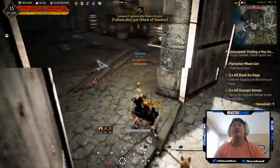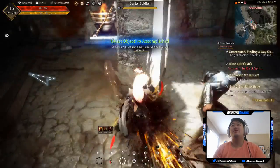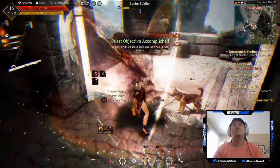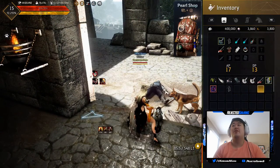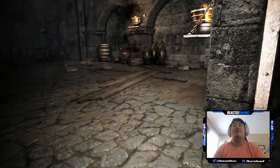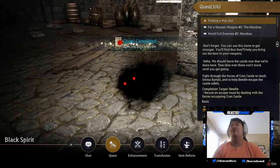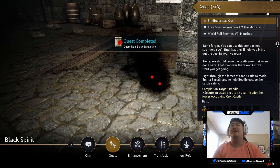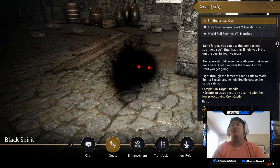Oh yeah, this is the weird spot where there's a quest here. There we go — 'Finding a Way Out.' All right, so we got a better helmet first — I forgot about this, we get a better helmet, 17/14. Take the gift. Beetle: 'Don't forget you can use the stone to get stronger — they'll help you bring out the best in your weapons. We should leave the castle now that we're done here. That idiot over there won't move until you get going.'